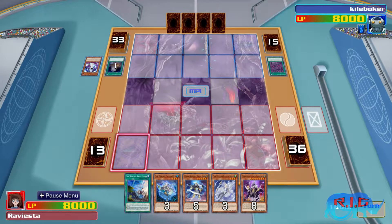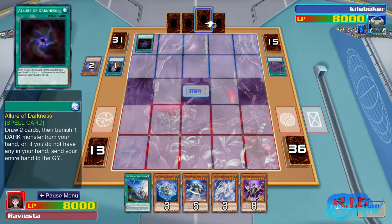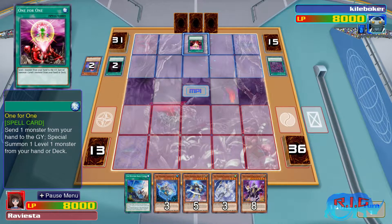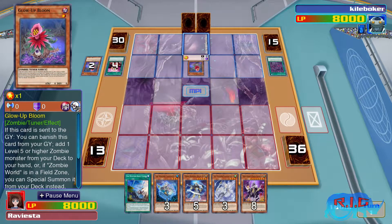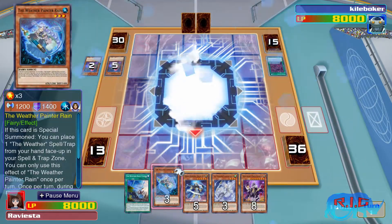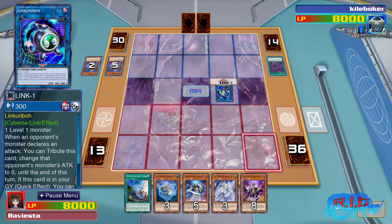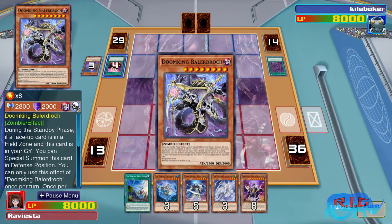Another thing I didn't get to mention earlier: the Weather Painters, from my perspective, are more of a control style of deck. You can't really Special Summon hardcore with them, so it doesn't really have that aggro aspect to it, and there isn't too much stun — no real negation of effects or anything like that. But I'm able to respond to what my opponent does with the different Weather Painter cards. For example, they've got Zombie World on the field — I could use the Weather Rainy Canvas with Weather Painter Rain, banish Rain, and remove Zombie World from the field. I also have monster removal effects and effects that reduce attack, keeping my monsters on the field and my life points pretty high.